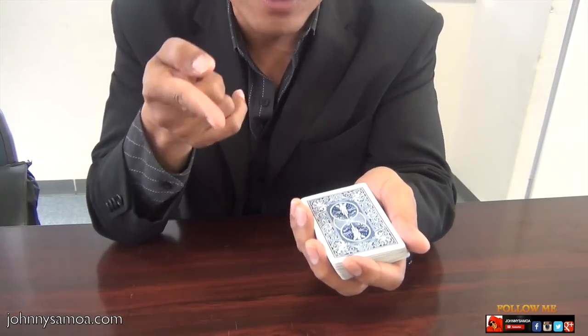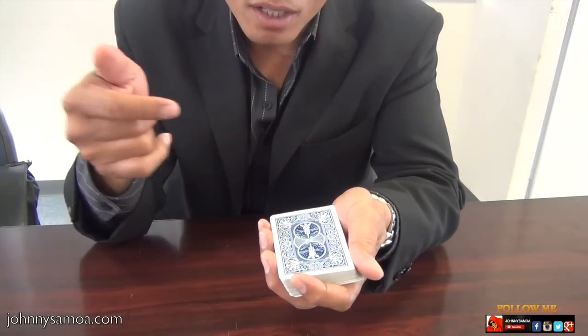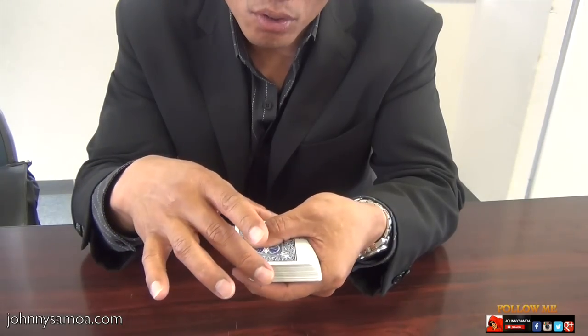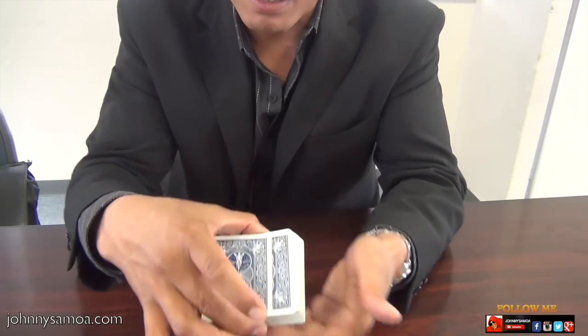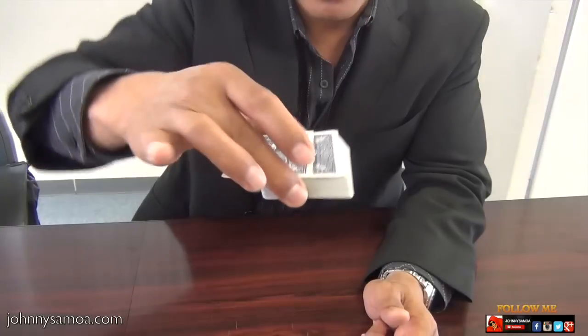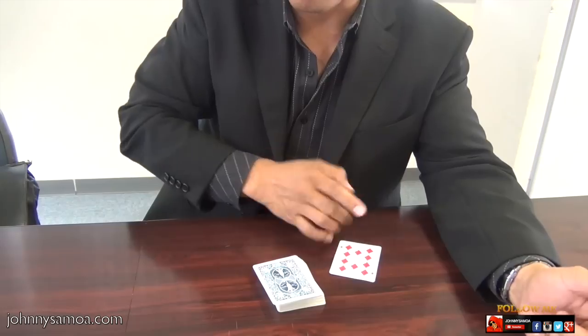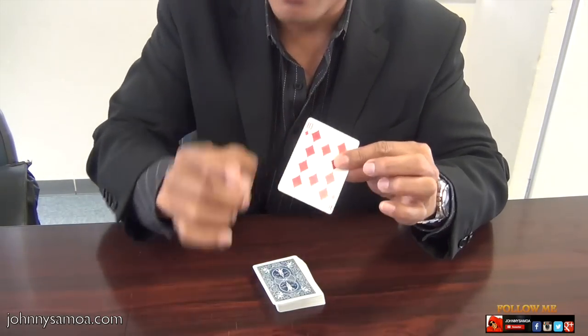Now if you can do this, you can do these tricks. If you can't do this, then you hold the cards in your hand and just push over that top card. So it's about that much hanging over the side like that. Now all you gotta do is drop the whole cards — one card will flip over to the side.